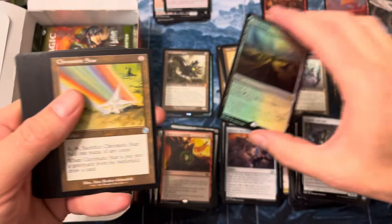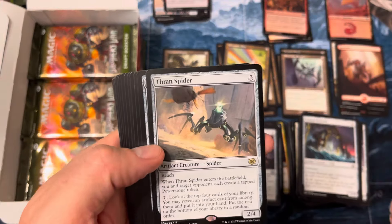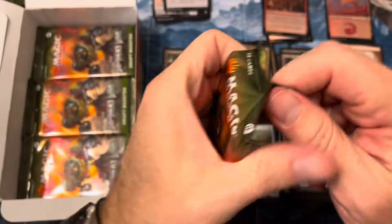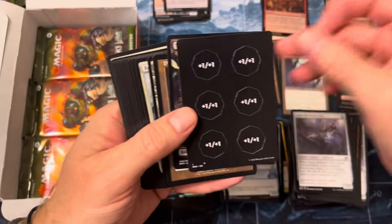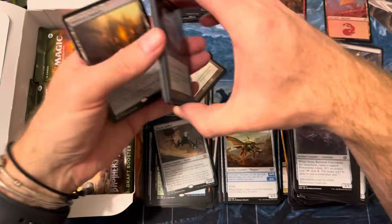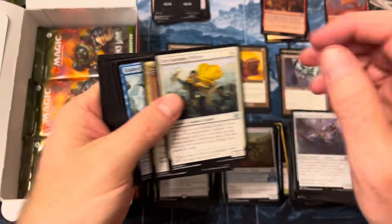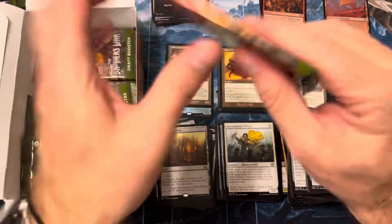There's a Brushland — very nice little Brushland. The allied-colored painlands are in here. Not a shockland, but you know what I mean — painlands, do they still call them that? Krark's Talisman, Mishra's Foundry — any of these lands with Mishra's in the name always hold a special spot in Magic, right? This looks like it would have been a brutal draft format — I don't know how it drafted.